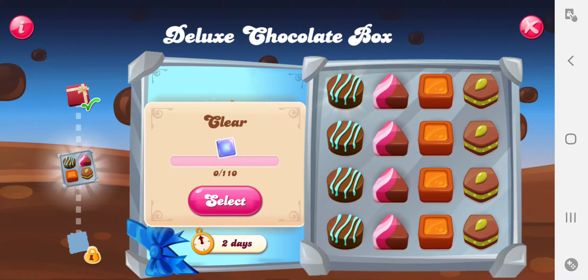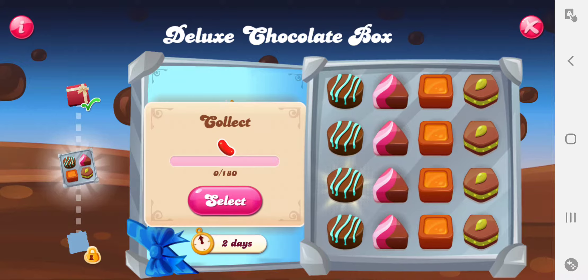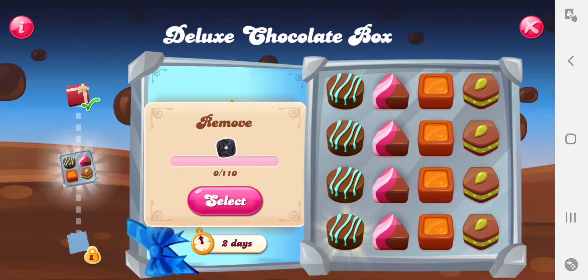It looks like we've got 110 jellies, and that was the exact same as the last time. We have a hard level — that's just a hard level. We have bread candies, no surprise there. We have licorice twists, no surprise there.